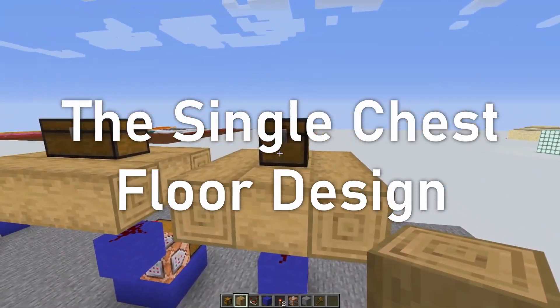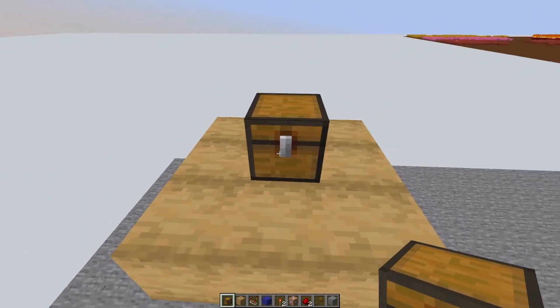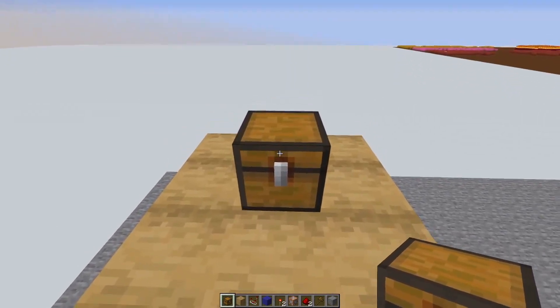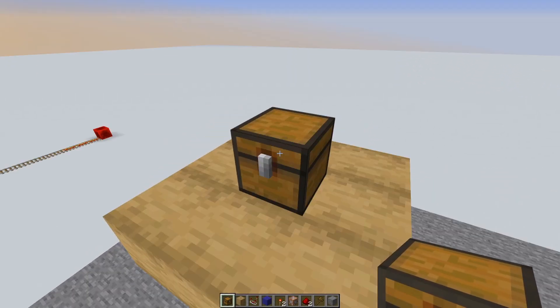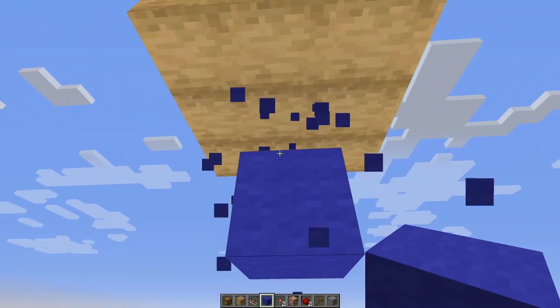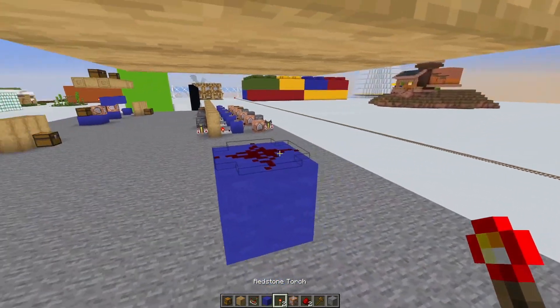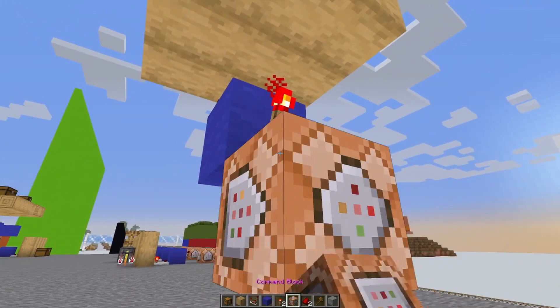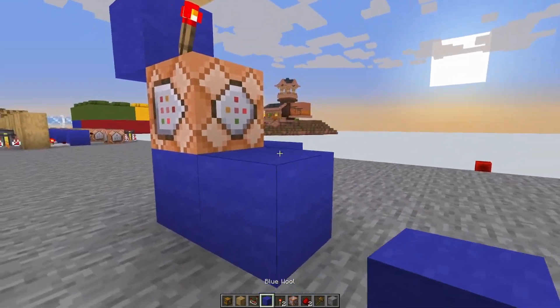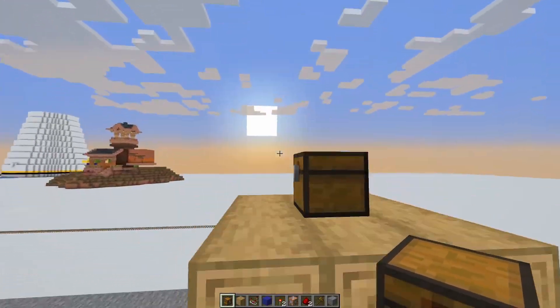The next design is the single chest on the floor. The first thing to do is place down a trapped chest — definitely make sure you've placed a trapped chest, otherwise you'll be wondering why it isn't working after half an hour of troubleshooting. Go down two blocks by placing a block, destroy the middle one, place redstone dust on top, go to the back, place down a redstone torch, place a command block below it, and then place down another trapped chest facing the same orientation as the trapped chest on top.